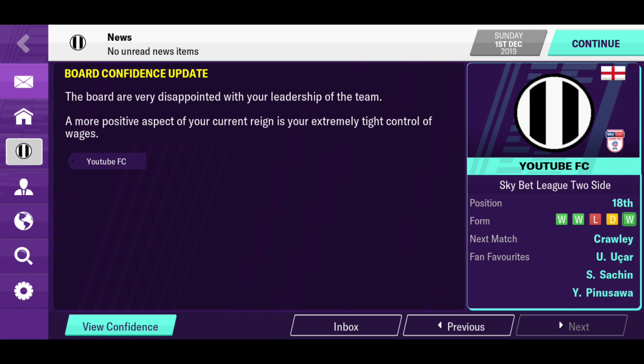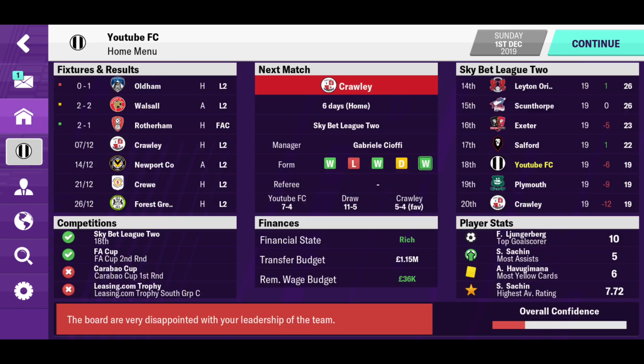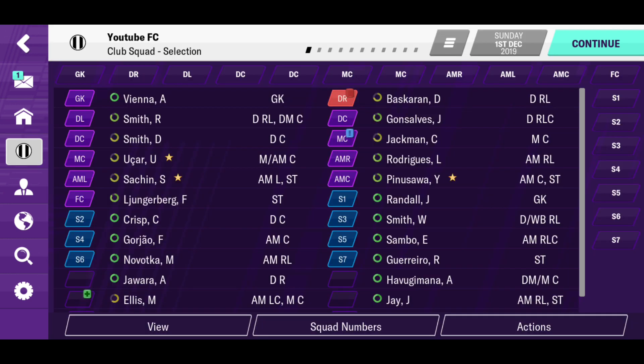Looking at board confidence — we're still on good terms with the board even after turning the club's fortunes around. But I think it's more down to our league position than our current form, because while form isn't bad, our league position still hasn't improved. We're still 18th, just 3 points above the relegation spot. Still a lot of work to do, but our players are definitely showing their potential.